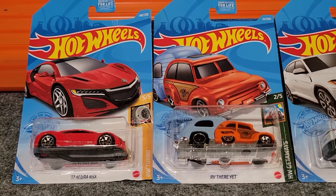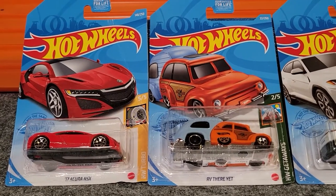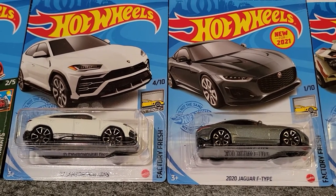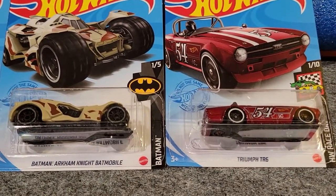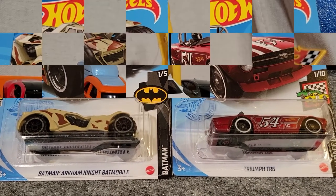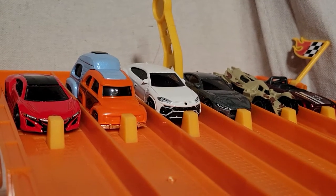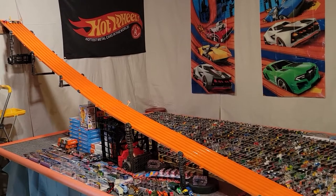Here's our next group: we've got the 2017 Acura NSX and the RV, the 2017 Lamborghini Urus, the 2020 Jaguar F-Type, the Batman Arkham Knight Batmobile, and finally the Triumph TR6. We are lined up and set to race — pretty good-looking group here, got sports cars, got the Batmobile, and we've got an RV. Mark, get set, go!